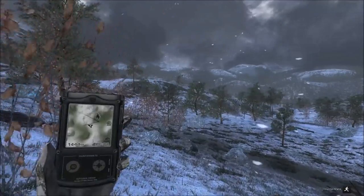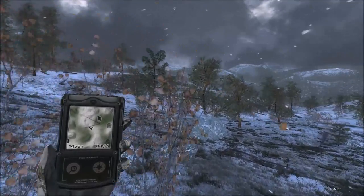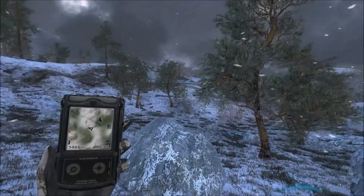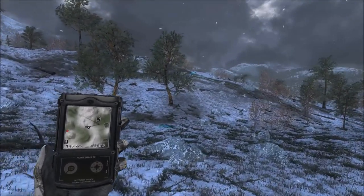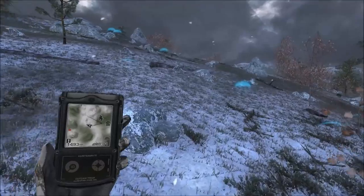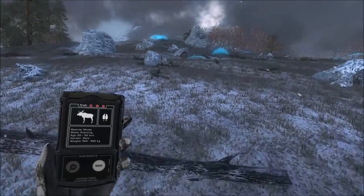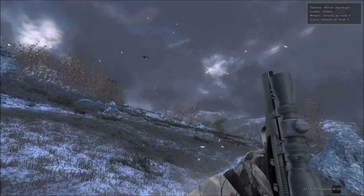Nice to get a couple of ptarmigan for the video. What we've killed so far: moose, ptarmigan, reindeer, and bear. The other species on this map would be red fox and roe deer. It would be kind of cool to get all the species on the map in this video, but that's not our goal — we're after reindeer — so unless those animals show up, we won't be specifically looking for them.